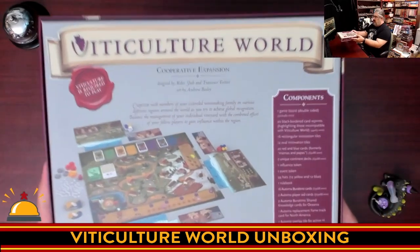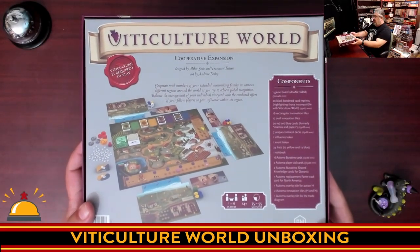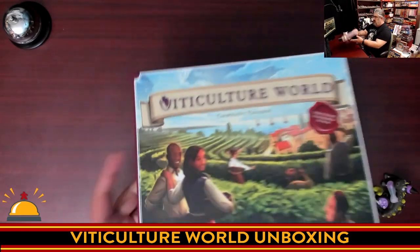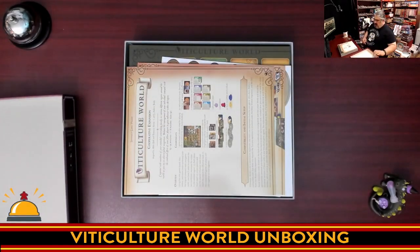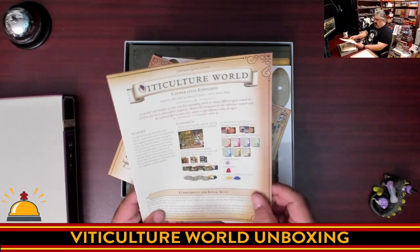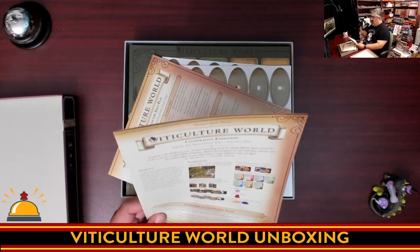Before we open it up, here's a quick look at the back of the box. It kind of shows what we're going to have in here, showing some of the components, I think from the original Viticulture as well. Starting off with just a rulebook — this has that nice linen finish they used in Tapestry. This shows the cooperative expansion.